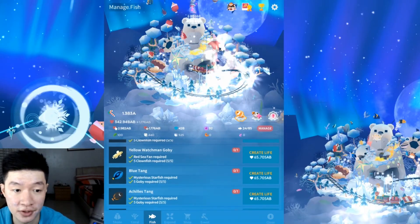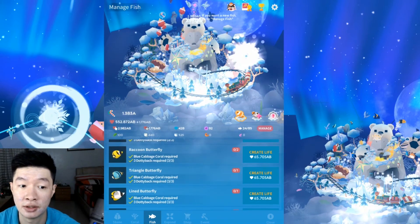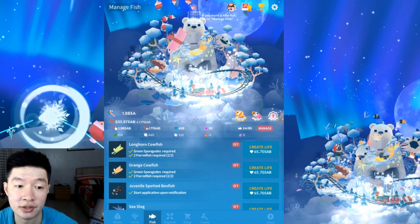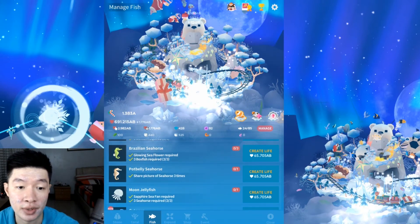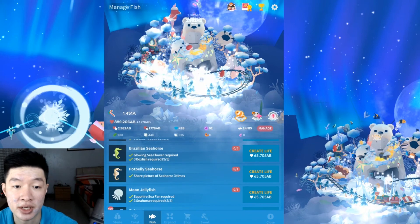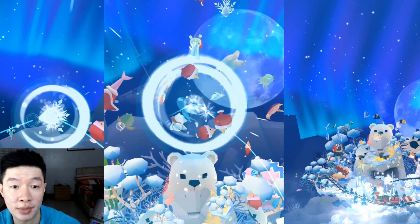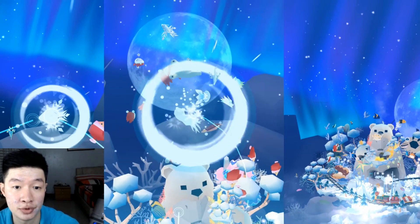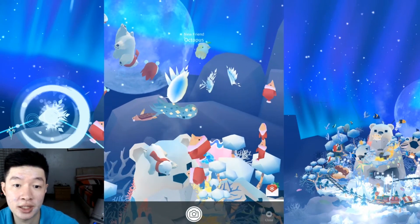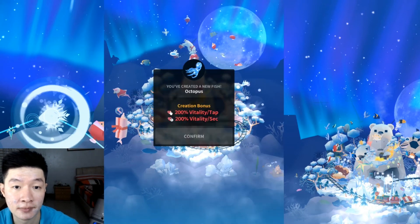We've unlocked another fish, so that's going to be great. Of course you unlock the corals first, then unlock the fish — it's in order. Here goes the moon jellyfish, Brazilian seahorse, and potbelly seahorse. That's not the fish unlocked by the coral, but this blue octopus looks so great with its white pattern over the body. We'll see you next time.